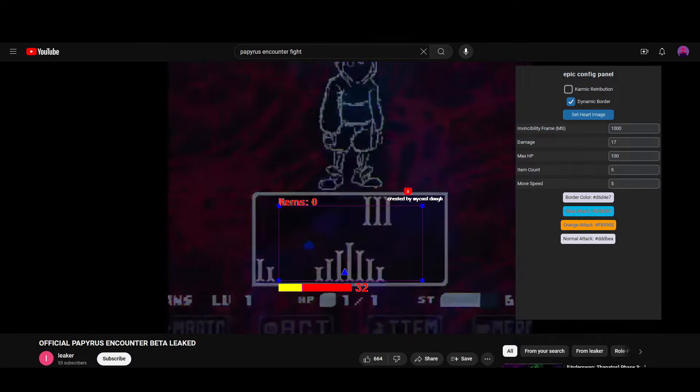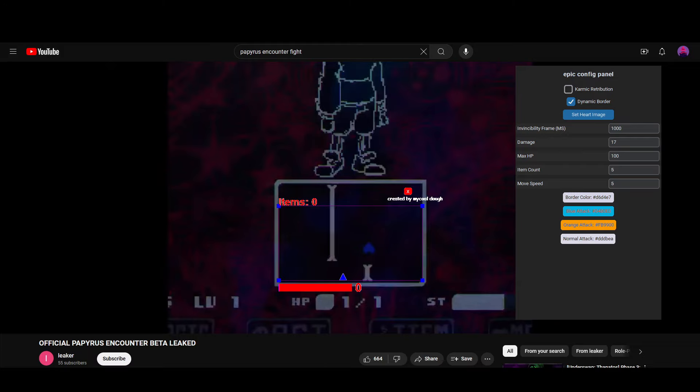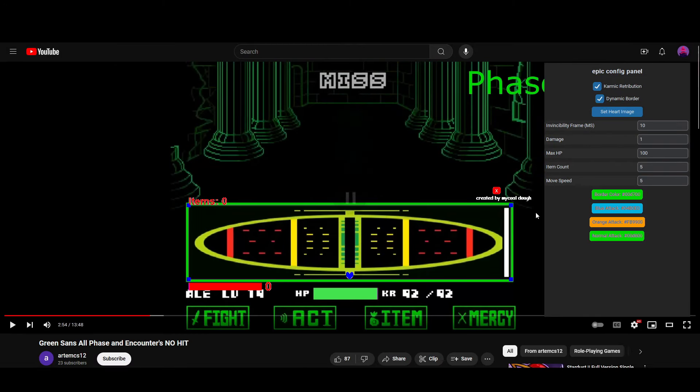The final addition to this update was the ability to change around the color values. It uses your mouse to select the screen colors, and you can now play battles that contain other colors, such as Underfell or Green Sans.